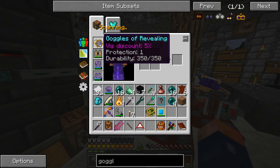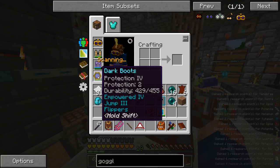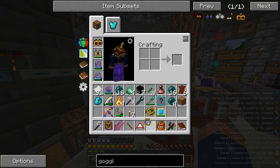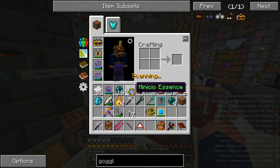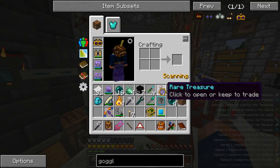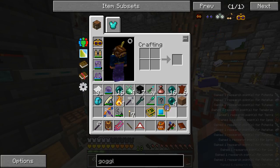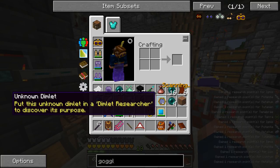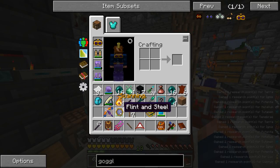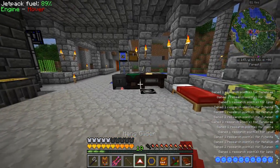I think we can scan the Goggles of Revealing - I didn't scan any of this stuff. So we can get all this stuff scanned up. We can scan our Nitor, we can scan our bags. That was for Greed. The Demlets don't scan. Just a lot of work that's involved with Thaumcraft - just something you've got to get used to doing.